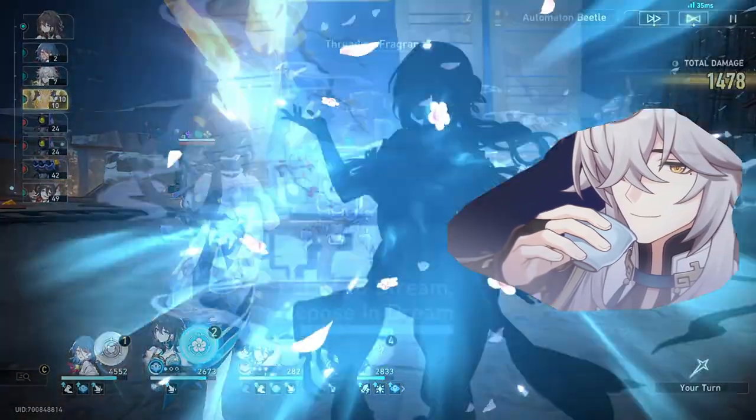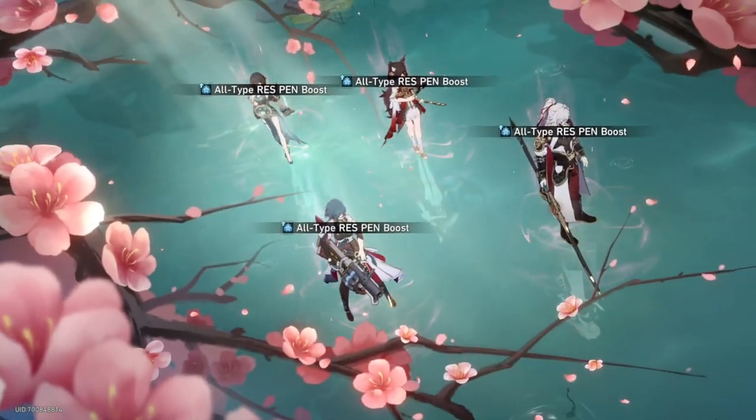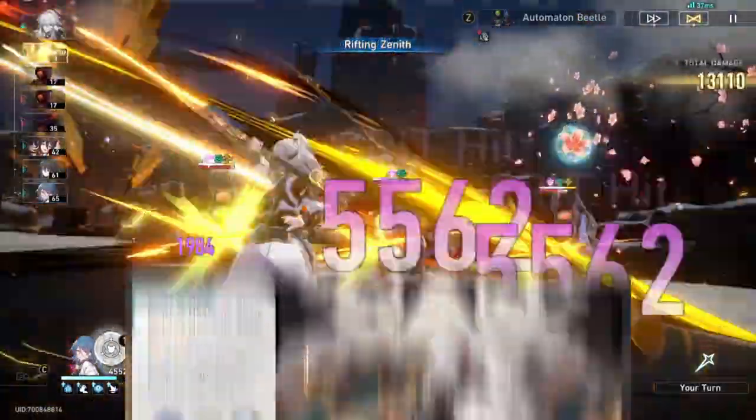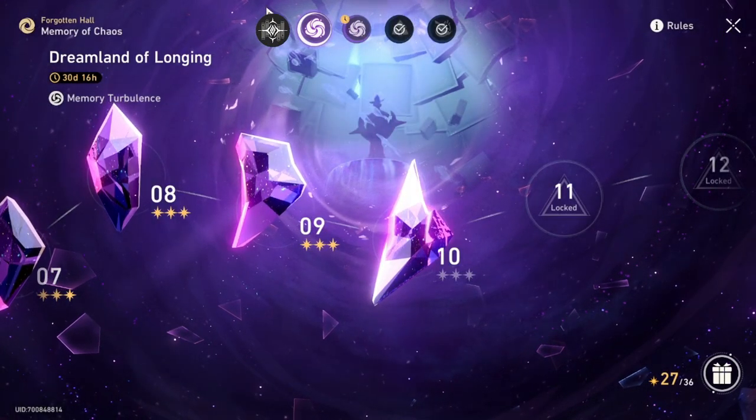We will be using Jing Yuan as an example, because many people believe he was the first good example of a unit being power crept, and because when this video releases, his banner should be available. To begin the process, the player needs to level Jing Yuan to level 80. Afterwards, a special stage in the Forgotten Hall will be unlocked.